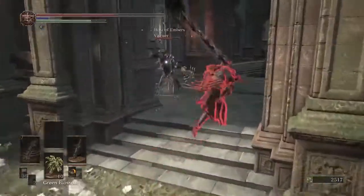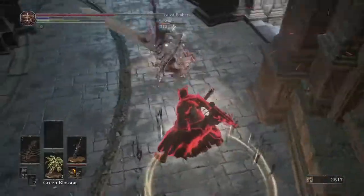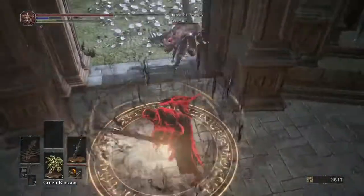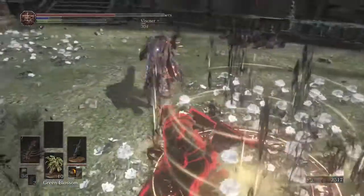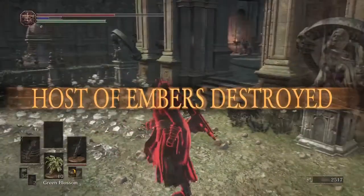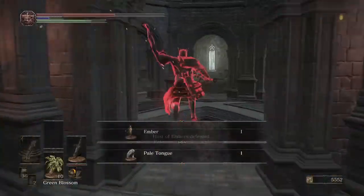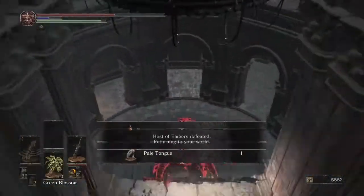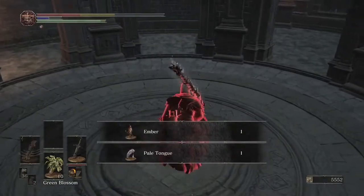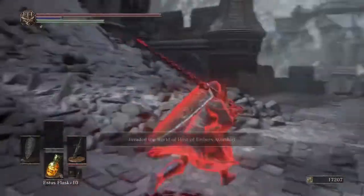I remember when I first started playing the game and I got invaded. The thing that killed me was the fact that I thought: there's no way out of this, I'm screwed, he's not going to leave me alone, there's nothing I can do. And having maybe three or four different outlets to induce that type of terror is very helpful. It's the crown jewel of the build.